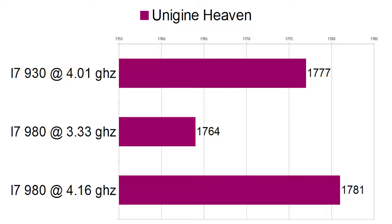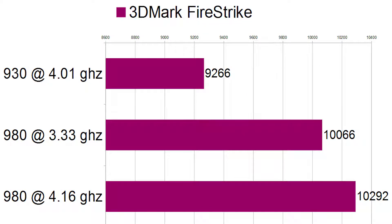Alright, let's take a look at benchmarks. Looking at Unigine Heaven, our original run was 1777. Post-upgrade we went to 1764, and overclocked we went to 1780-something — I can't actually see it because my screen's cut off, but you'll be able to see it. Marginal increase there, and that's pretty much what we're going to expect in the game benchmarks as well.